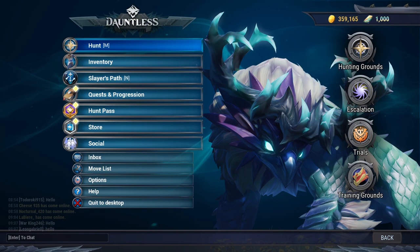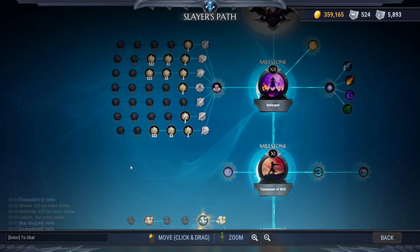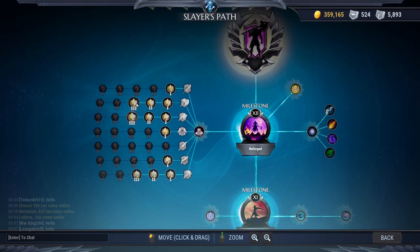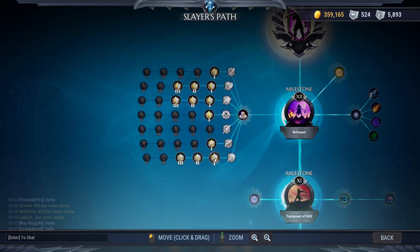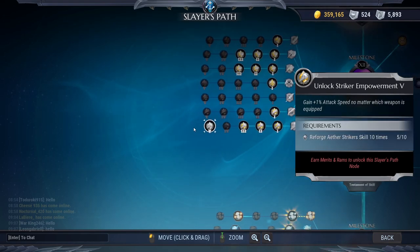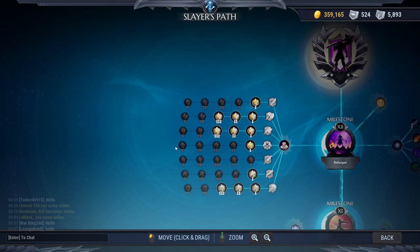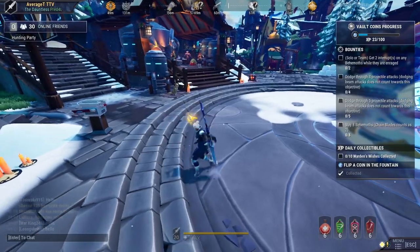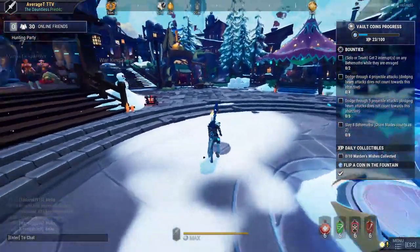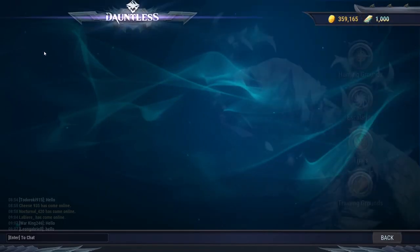Another bonus tip: reforge certain weapons first to get the most benefits in terms of damage and DPS. I'd definitely focus on reforging the Axe first, as it gives up to a plus 5 damage bonus for all weapons. Second best is Strikers, which adds up to a plus 5 attack speed for all weapons. And finally, for your third choice, I'd recommend the Hammer, which gives a total plus 15 increased stagger damage for all weapons. That's my rundown — I hope you enjoyed the video. Leave a like, subscribe if you're new, and if you like this content we'll do similar stuff for end game players in the future. Thank you very much, and peace!